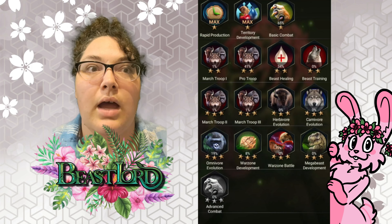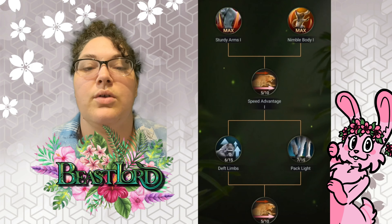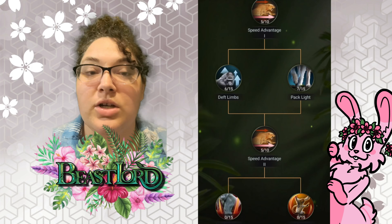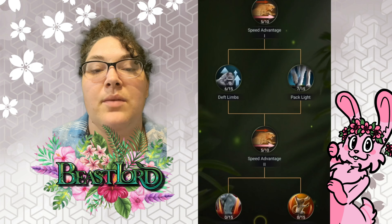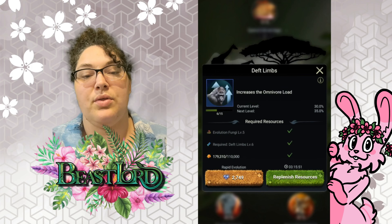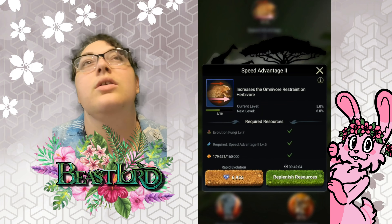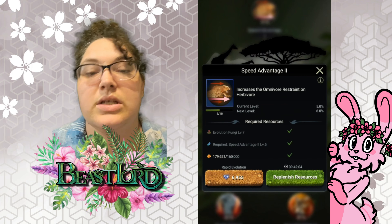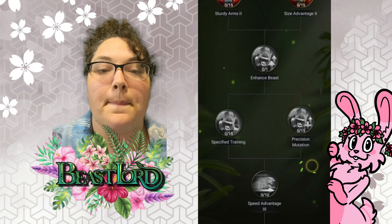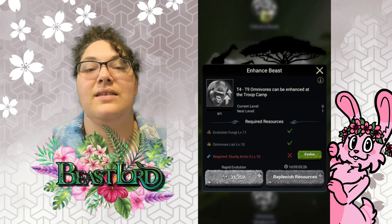To upgrade your omnivores' attack, health, and resistance to herbivores, you go into the evolution tree and do evos there. For quicker marches you want 'Pack Light'; to carry more for gathering, raiding, or looting you want 'Deft Limbs' — you want both of those maxed out. 'Speed Advantage' is your omnivore restraint on herbivores, strictly for PvP versus herbivores. 'Size Advantage' is defense, 'Dirty Arms' is attack, and 'Enhanced Beast' lets you enhance T4 through T9.